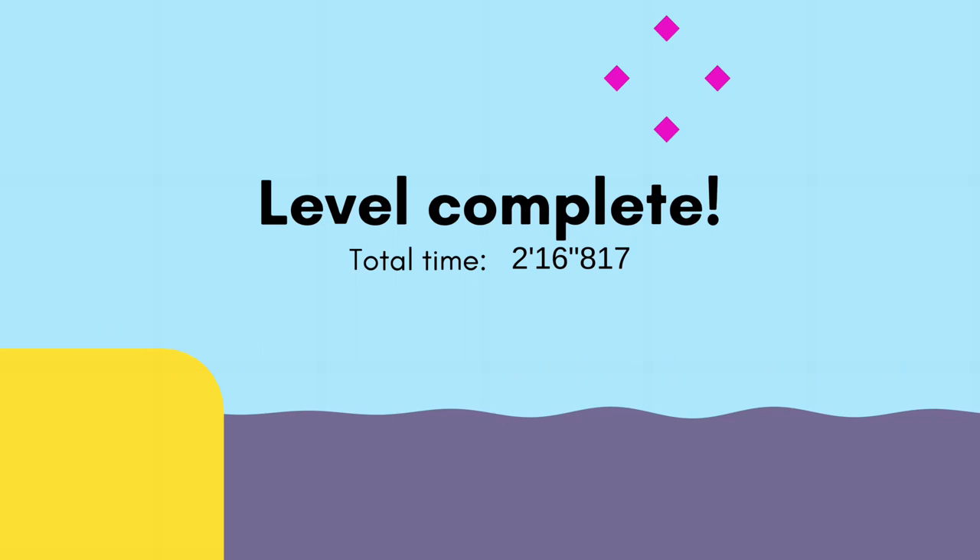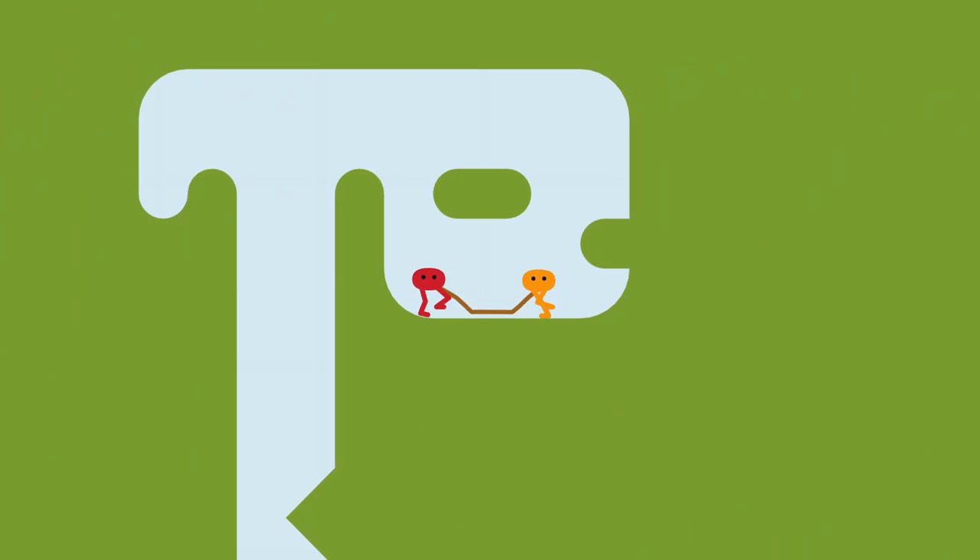Assuming you came in under 3 minutes, head on to the next level where we'll find the next co-op trophy. This level was the most annoying — both Piku and Niku are tied together, and there are plenty of opportunities to get stuck. Luckily the trophy is found pretty early on. I'm going to show you the easiest way to get through the first part, but if things don't fall how you want them to or you get stuck, just restart the level.